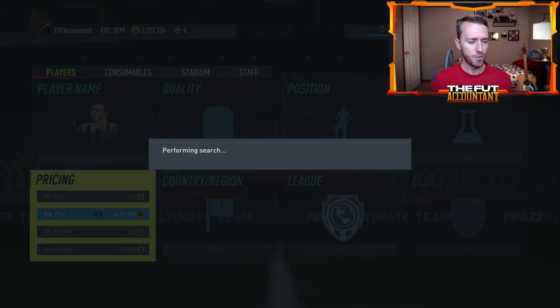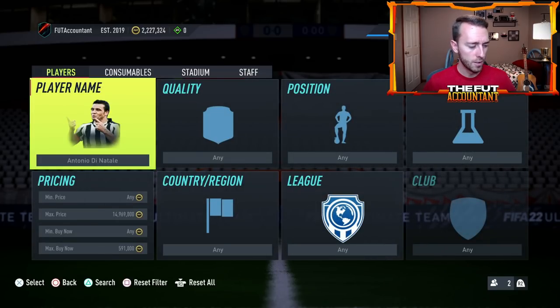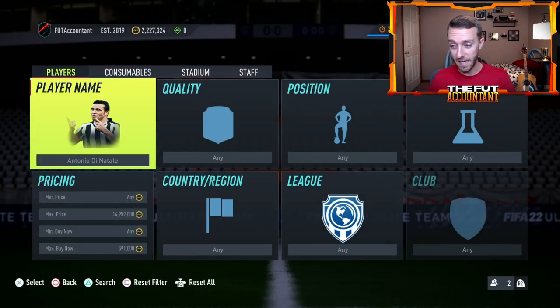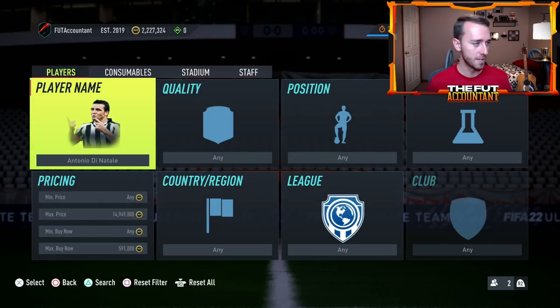I wouldn't expect these hero prices to drop a lot. Maybe some lower-tier ones have a few dips if people had them tradable, but most people aren't buying those players just because they're new — they've been out for about two months and people have already tried them since they were cheap. I'm excited to open mine on stream — just please no duplicate of I Betty. Ginola or Pele would be fantastic and would slot right into the squad, of course. That's the game everybody's playing today — what will you get in your hero upgrade?